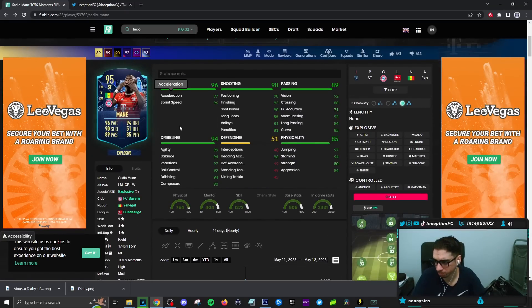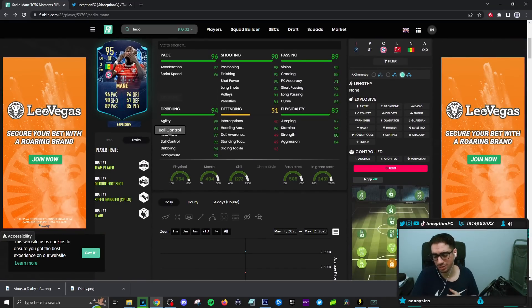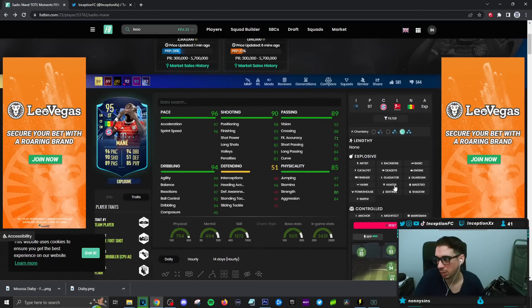So with Mane, having all of those things — traits in game, he has the outside foot shot, speed dribbler, flare traits, as well as the team player traits. With the chemistry style in game, we're going to be giving him the Hawk chemistry style to boost the pace, shooting, and physicality of the card, because the other areas of the card are really well formatted.